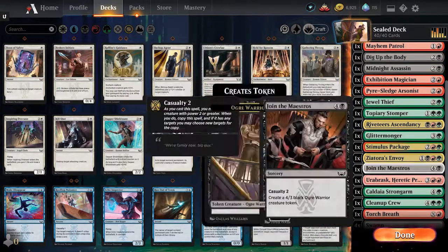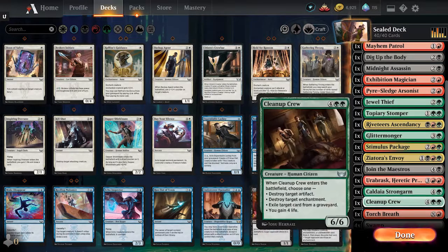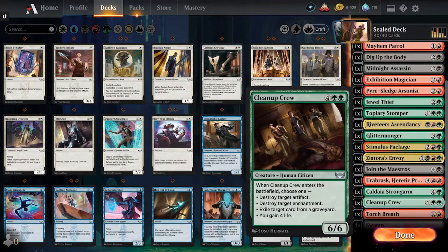Urabrask — the one time I got him, he just made somebody scoop. So that was fun, never got to really do much with him. Cleanup Crew — it's a great big beefy thing, but without some way of giving it trample, it just trips over a 1/1 speed bump. As you saw in that last game, it just didn't do me much good — it either got controlled to death or just set up for failure, tripping over 1/1 citizens all over the place. Not overly impressed. But like I said, had fun. If you guys like what's been going on, please like, comment, and subscribe. Have a great day.